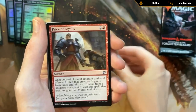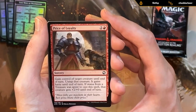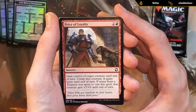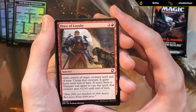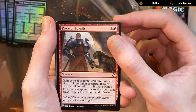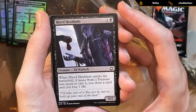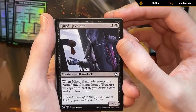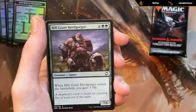Unexpected Windfall is a fine filler card — can maybe help us fix our mana with the treasures or ramp into something big. We've got Price of Loyalty, an Act of Treason effect. There is a bit of a red-black steal and sacrifice archetype, although it doesn't come together in sealed very often. Hired Hexblade: two mana, two-two, draws a card when we sacrifice a treasure to play it. Not amazing but sometimes you need filler two-drops.